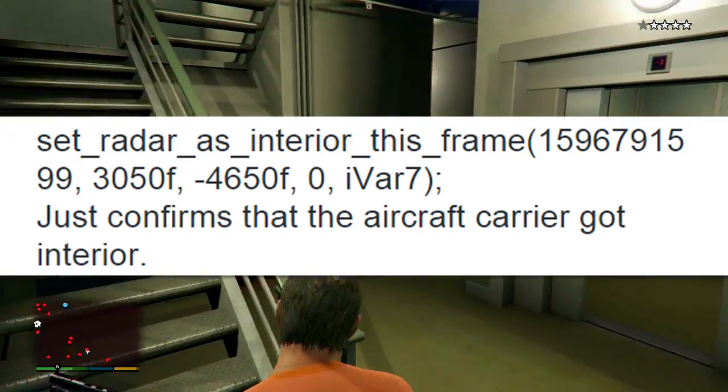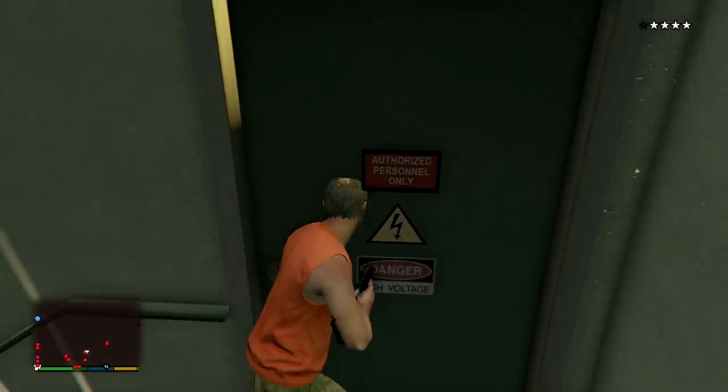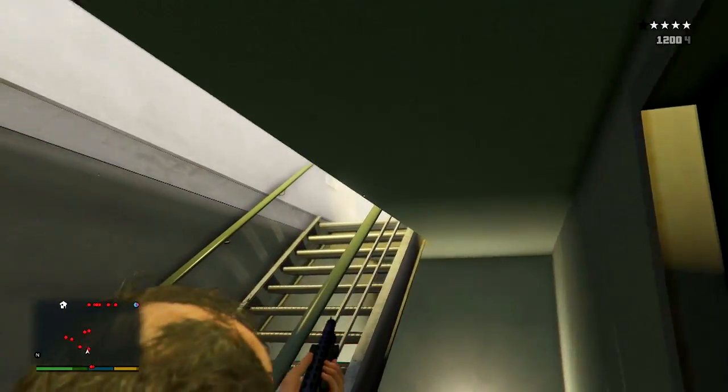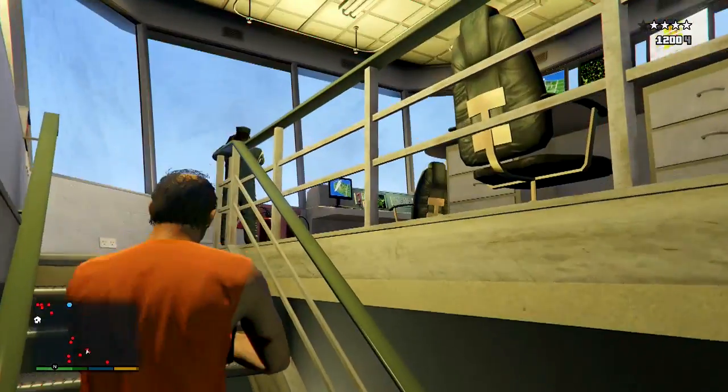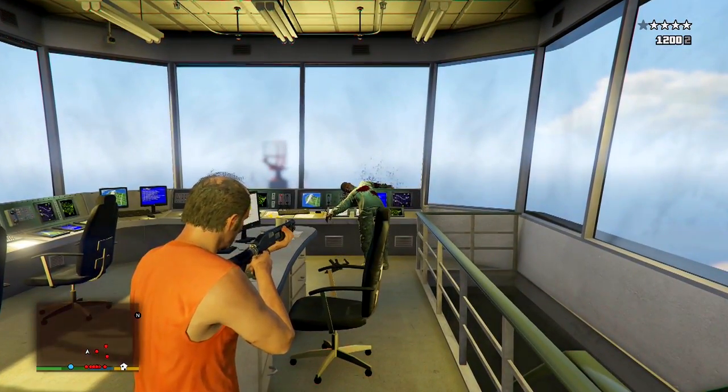If the code leak isn't enough, there's also an official image released by Rockstar showing four people in a dinghy — a small boat — heading toward the aircraft carrier at night. If we take a closer look at the carrier in that image, we can see there is a big hatch, an open door on the side of it, that would allow people to go inside and take what they need. Personally, I don't believe there's going to be a heist actually taking place on the aircraft carrier itself — though I could be completely wrong.